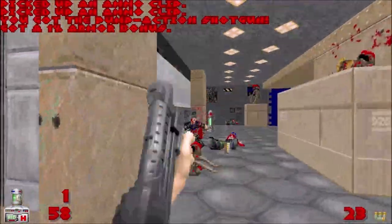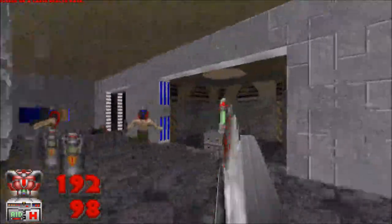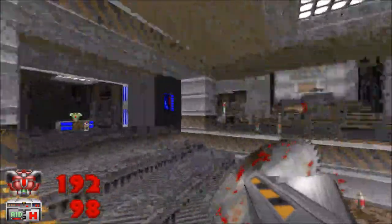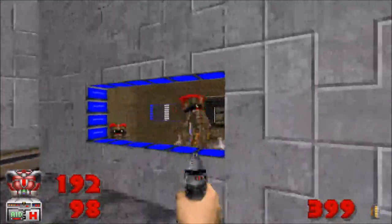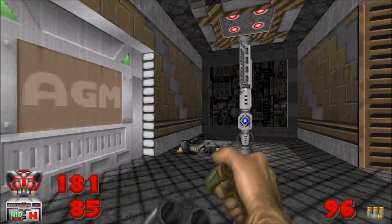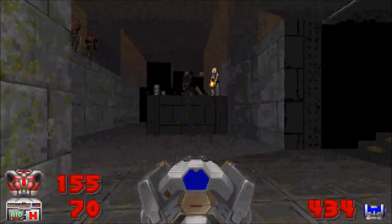All the weapons and monsters correspond to those in Ultimate Doom and Doom 2. So yeah, you get a chainsaw — or should I say, circular saw — then of course a pistol, shotgun, super shotgun, chain gun, rocket launcher, plasma rifle, and a BFG.